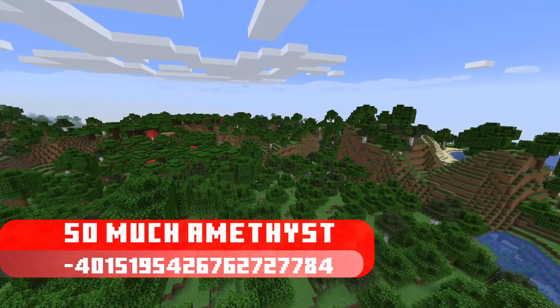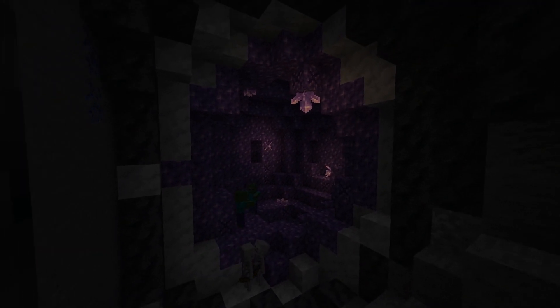Number three made the list in case you were really hoping to stockpile the new amethyst block. There are seven geodes right near spawn, so your base will have some purple decorations in no time.